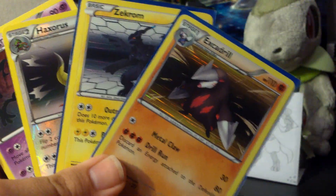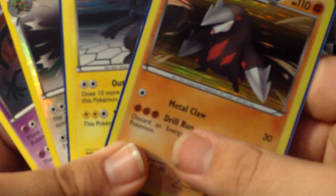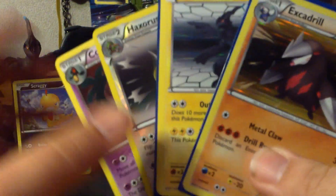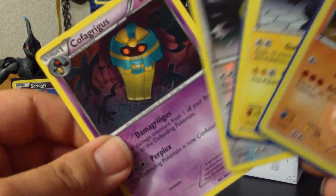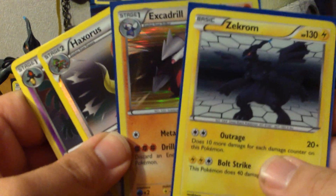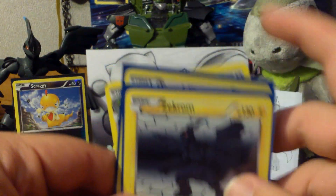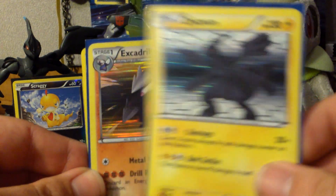I got some pretty good pulls out of this little box — two holos and two reverse rares. And I got some really nice playable trainers: a Bianca, a Professor Juniper, and an Eviolite, so you really can't complain. The Excadrill is for trade, as well as the Haxorus and the Cofagrigus. If you guys are needing these for your sets, let me know and I'll trade you for some trainers and possibly some other holos that I need. The Zekrom is not for trade.